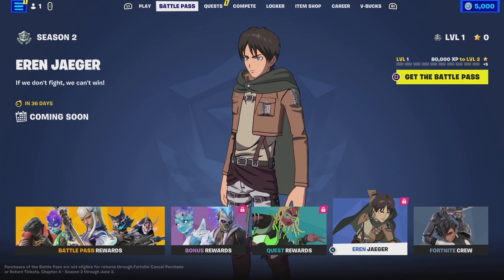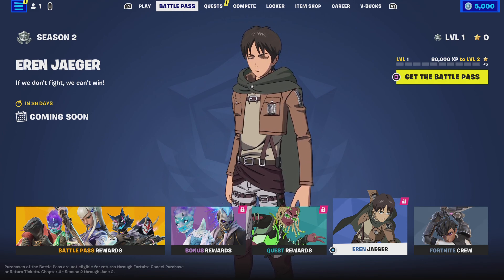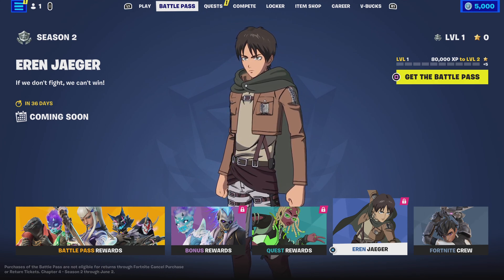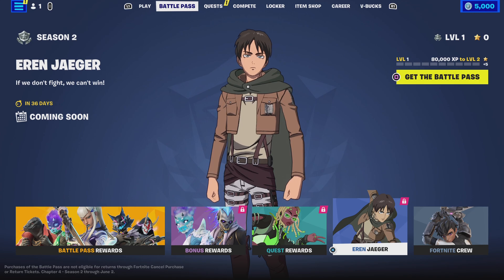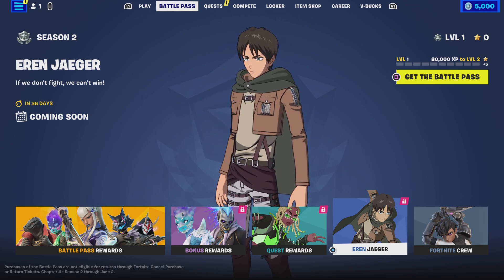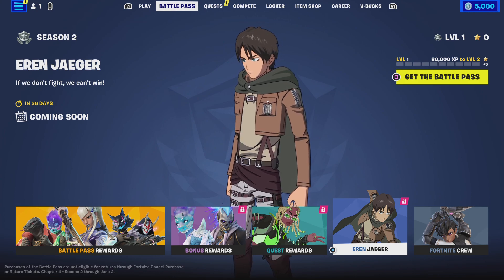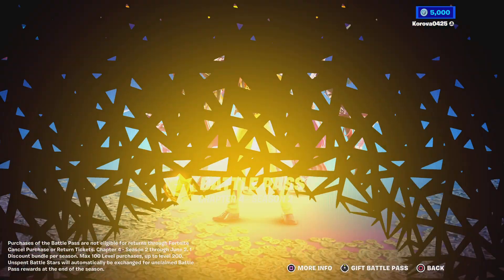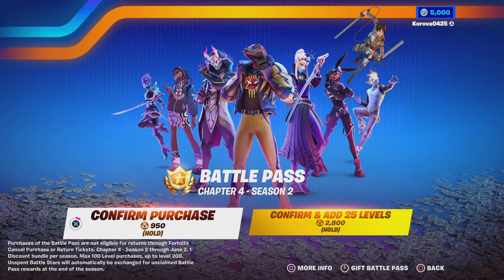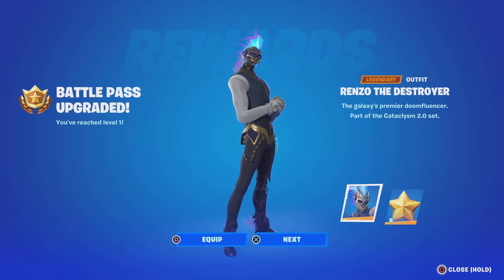Oh my god, I just lost the quarter! What the heck? Alright, you know what? I'm not gonna waste time on that. Let's just flip this dime instead. Heads, same rules apply — heads yes, tails no. Alright, let's flip it on the table. Tails — no. We're not gonna buy it. We're just gonna get the regular Battle Pass and earn everything the old-fashioned way. Which I am completely fine with, because you never know — there might be something interesting in the item shop later.